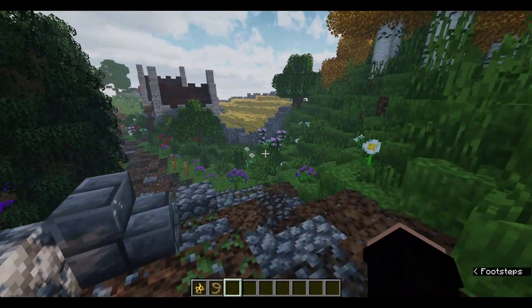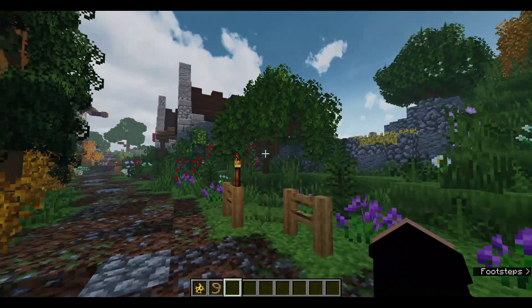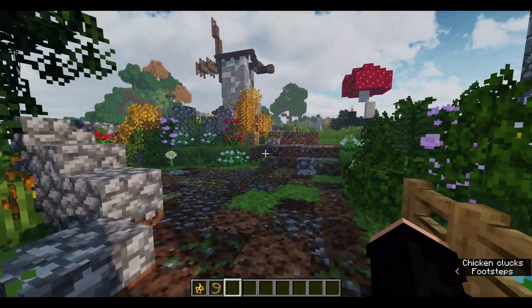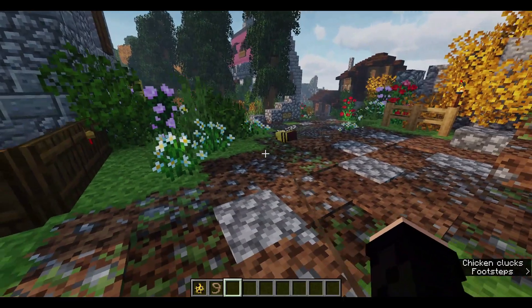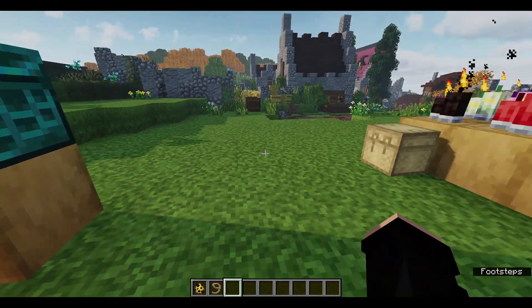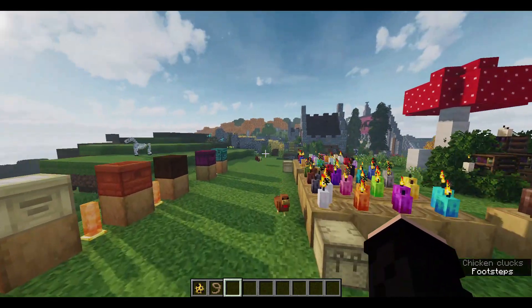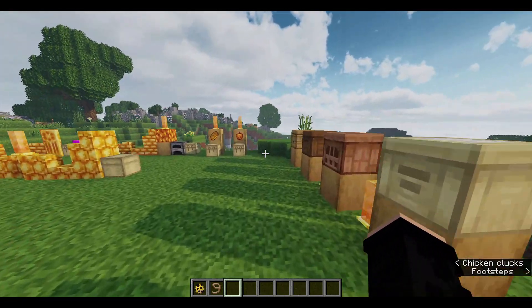So today I want to go over the Buzzier Bees mod — I'll leave a link in the description if you want to have a look at it. It's a really cool mod, made by Abnormals I think — don't quote me on that — and they basically do vanilla enhancement mods. This one essentially takes the Buzzier Bees update from 1.15, which wasn't very interesting, and basically upgrades it to make bees a lot more interesting. It's a very nice update to the previously kind of disappointing 1.15.